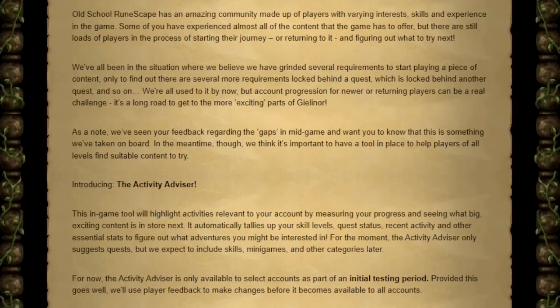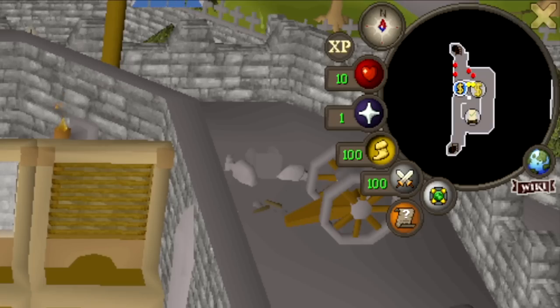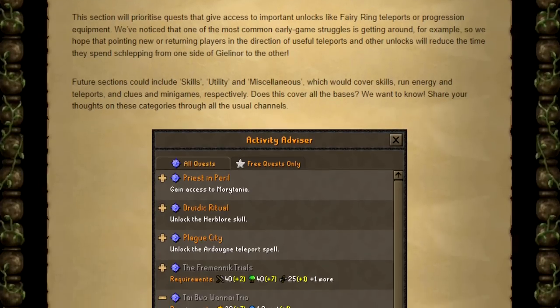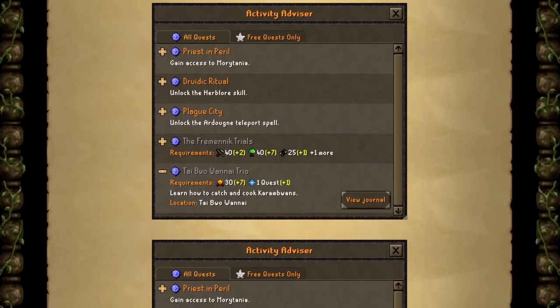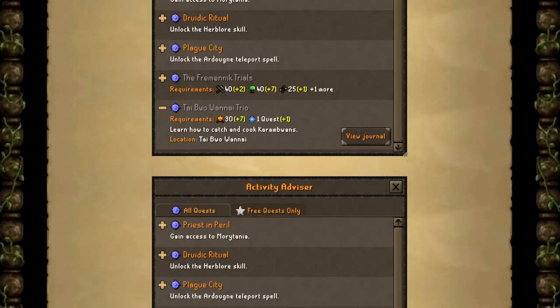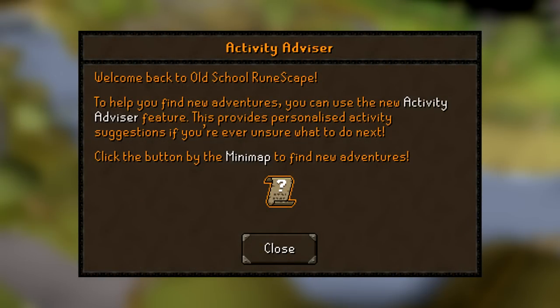On September the 8th, Jagex released a new feature called the Activity Advisor. This tool is now located under your minimap as a clickable scroll icon. According to Jagex's own words, it was liked so much during testing that they decided to push it into the live game as early as possible. The feature is a recommendation tool for quests a new player can partake in, helping you form a fluid journey with less confusion.